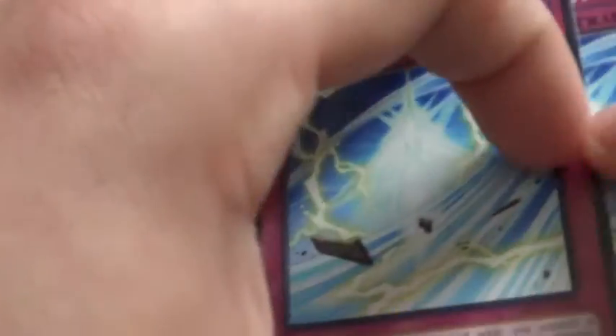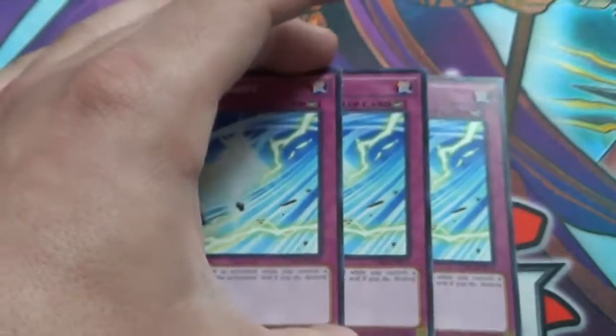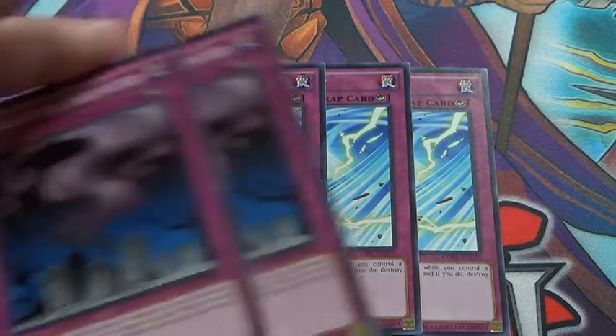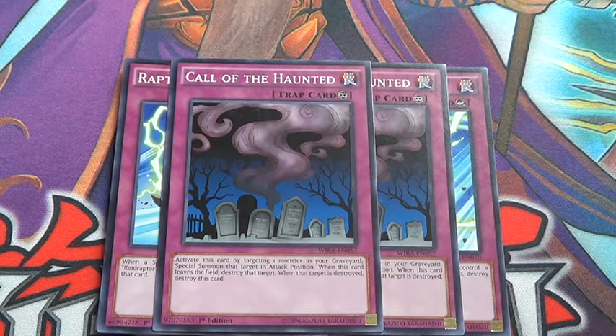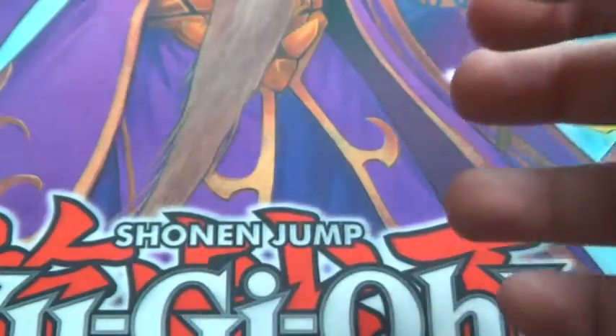And then for the traps: Triple Raptor's Gust — also very, very good. Call of the Haunted — your target is basically anything; you can do Vanishing Lanius and then go off on there. And then double Acreage Attack — also very, very good as well.